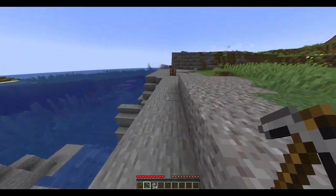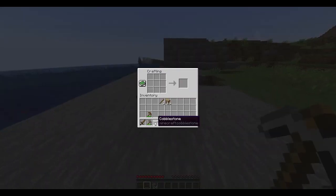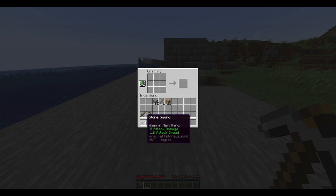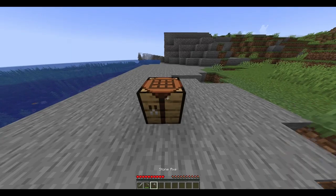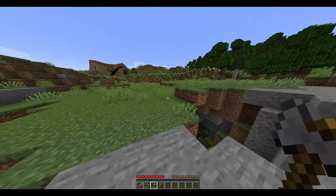Once you think you have enough stone, you want to upgrade all your tools. For starters, I'm going to upgrade my sword, even though I barely use it. Now I have a stone sword. The next thing I want to make is an axe — I need more wood, so I'm going to go and get some.